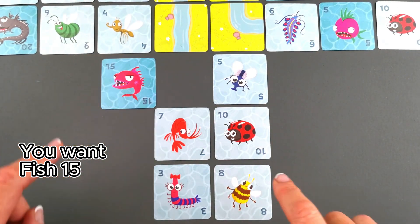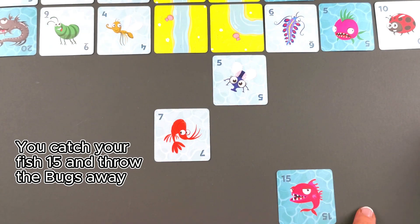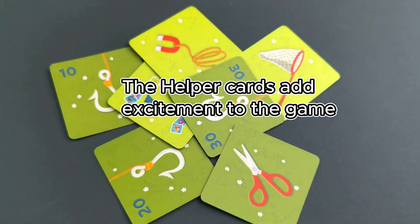You want fish 15. Ten plus 8 minus 3 equals 15. You catch your fish 15 and throw the bugs away. The helper cards add excitement to the game.